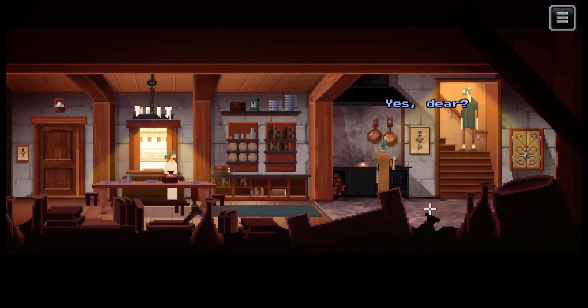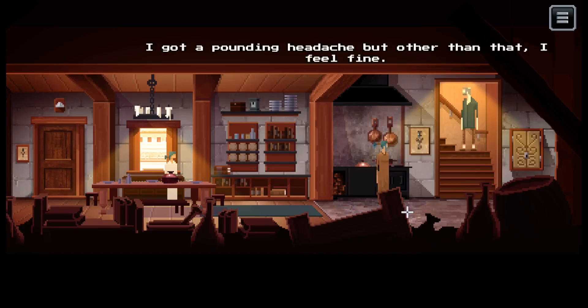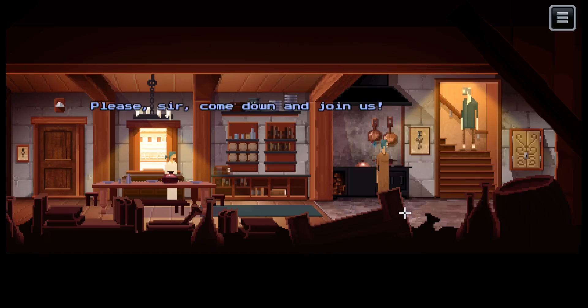He is awake! Who is he? Oh, sorry sir, you are up. I am up. How do you feel? I got a pounding headache, but other than that I feel fine. Please come down and join us. Larsa here found you unconscious outside the city gates this morning. What happened to you? I am not sure. Where am I? You are in our house, in Fenton Perth. It was decided that we would take care of you since we found you.